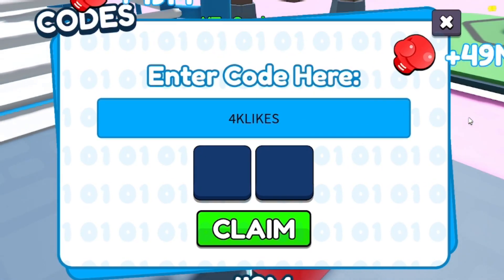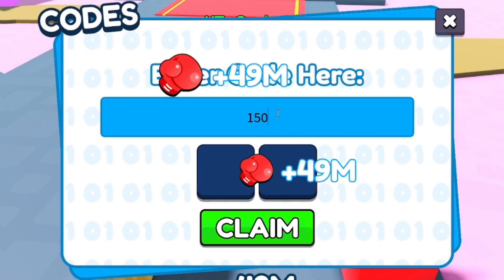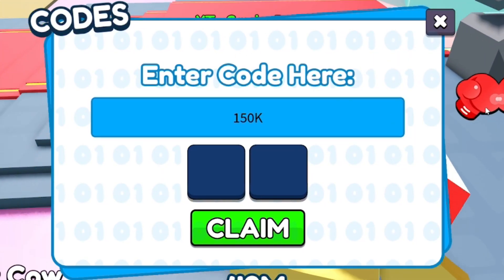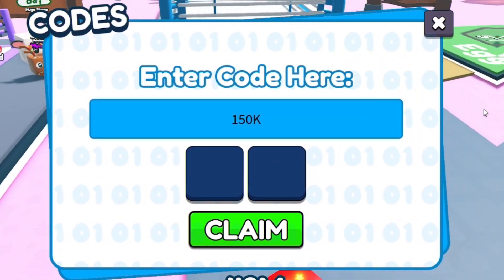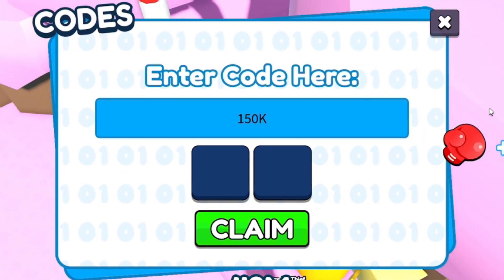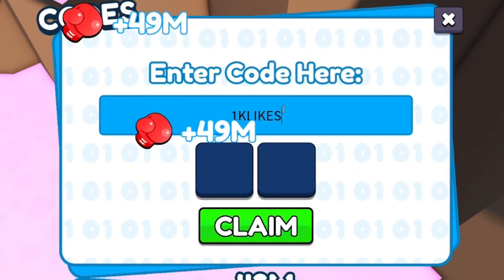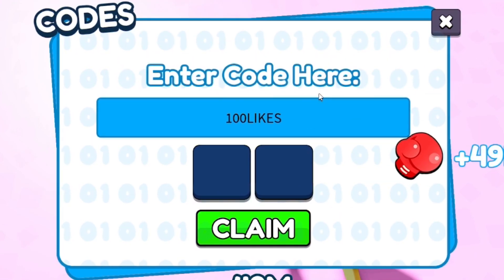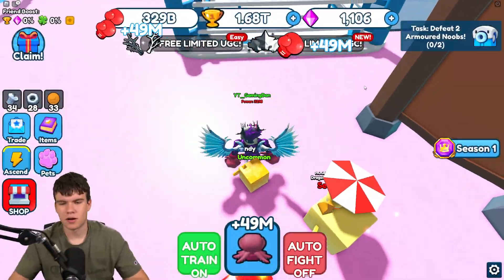If you don't believe these are working, go back to my last video on this game to see them work — click and claim, there we go. Next is code '150K.' To speed up redeeming codes, go to rblxcodes.com for a full list of working codes for Punch Simulator where you can copy and paste them. Code '1K Likes' — all capitals, 1K-L-I-K-E-S — click and claim. Then code '100 Likes.' Finally, our last code today is 'Welcome' — W-E-L-C-O-M-E — click and claim. Incorrect, because I've already redeemed these.